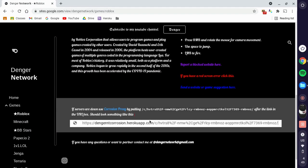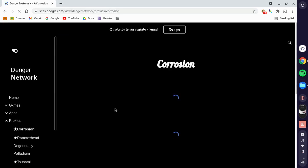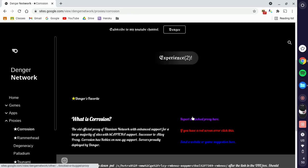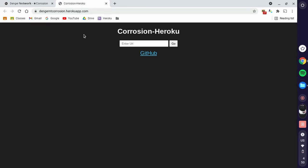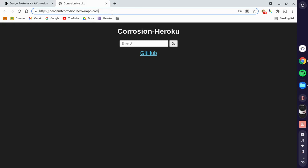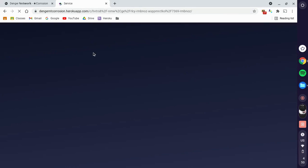You're just going to scroll down and copy this code right here and go to Corrosion Proxy. I currently have two servers and I can make infinite, so if they get blocked just report them. Go to any server — server one or server two — then go to the end of the link and paste the code.